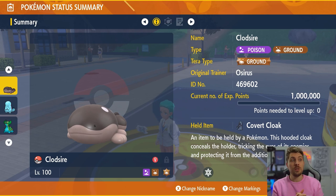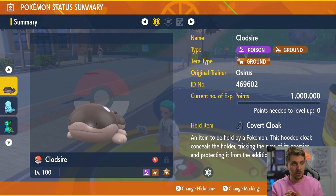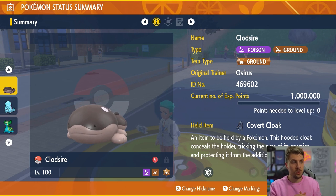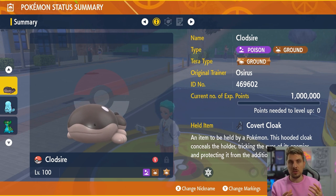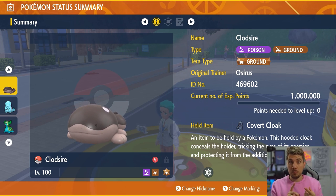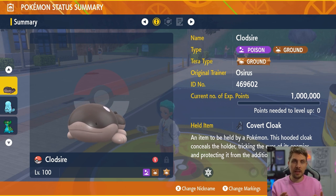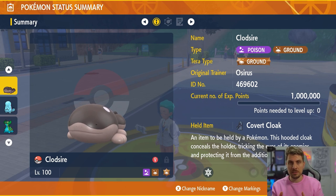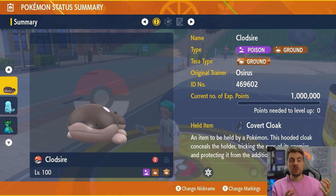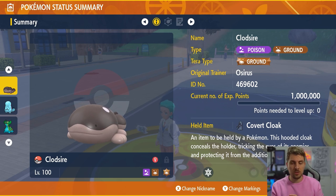There are two Clodsire builds I'll go through. This first one is my preferred choice. We've got the Covert Cloak on there — that's going to stop any secondary type effects, especially if we're getting hit with Dark Pulse so we don't get flinched. And if we Terastallize, it means we can't be poisoned by any Poison-type attacks, even though our base type is Poison. Covert Cloak feels like the best item choice on Clodsire.